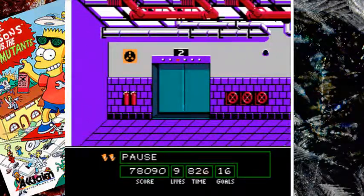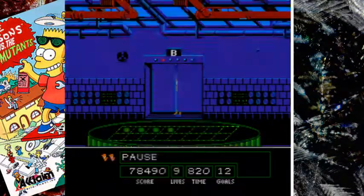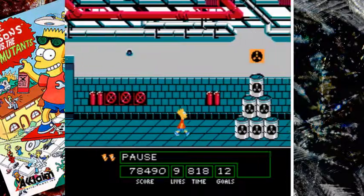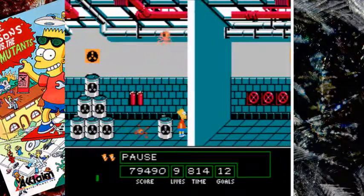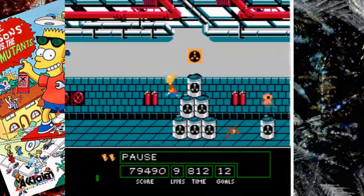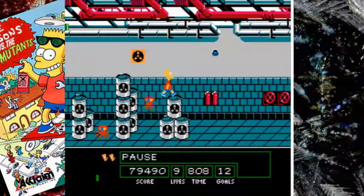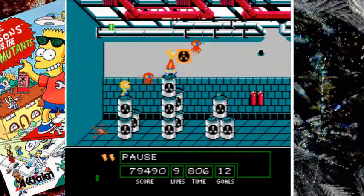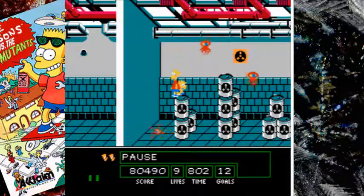We're going to this elevator, which only goes to the second and the fourth floor, so we're going to the fourth. And Marge just rudely interrupts me as I'm still talking. We have one over here. For a last stage in a game, the combination is forty-one — that's the fourth floor. I also have it written down, just in case I forget.